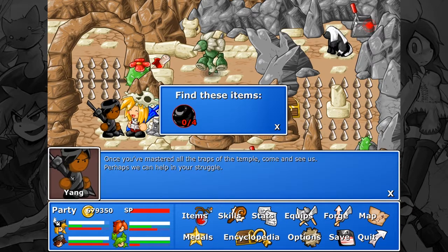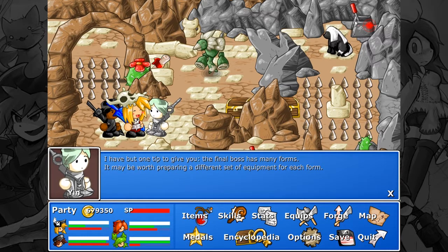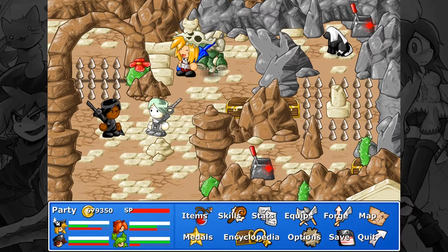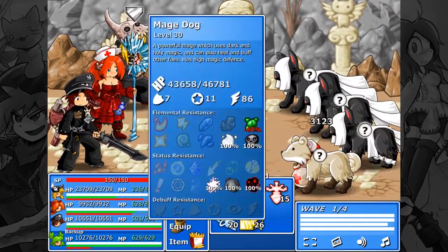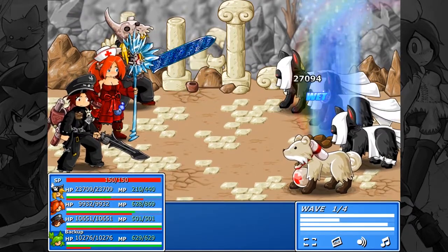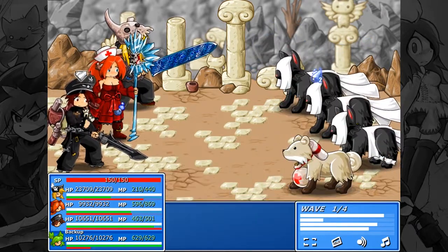Have I been getting that much this entire time? Once you've mastered all the traps of the temple, come and see us — perhaps we can help in your struggle. I can feel that you travelers are approaching the end of your quest. I hope things end well for you, but that's unlikely. The winds up ahead grind even mountains to dust. The final boss has many forms — it may be worth preparing a different set of equipment for each form. I guess I fight you. Poison is all it's weak against — so not water, not ice, not bombs.